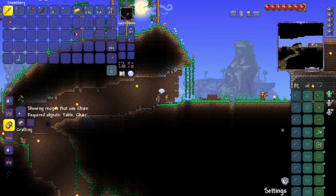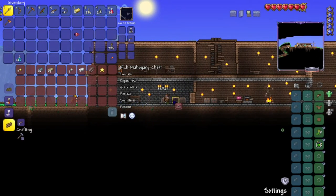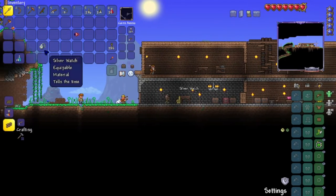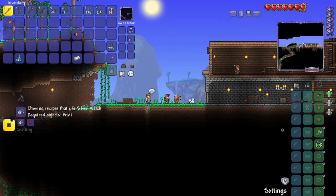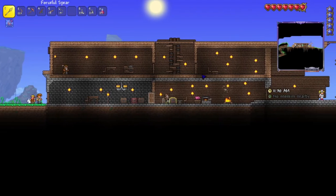For a gold watch I need 10 pieces — you've got to be kidding me. I think I can make a silver one though. Let's make a silver watch. I can make it here and it's listed as a material, which is what I need. It's fine, I'll probably make some more in the future. For now it works — it is 11:30.